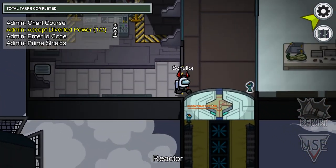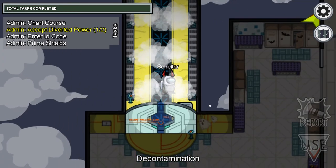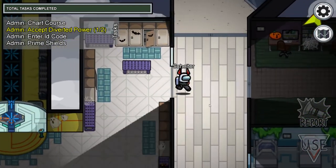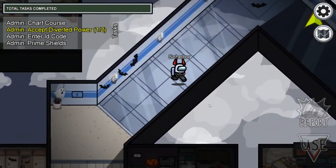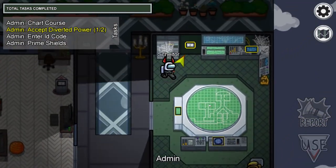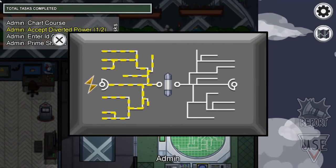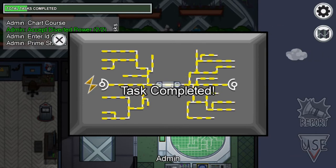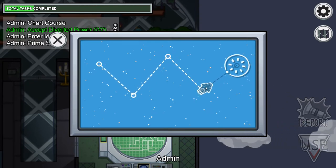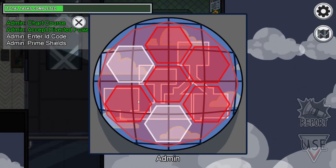It's not so complicated and there's nothing different for the Imposter other than this — you have different vent locations and other sabotage options. You will see you have just 4 things to sabotage, but we are going to see that immediately after we are done with those quests.